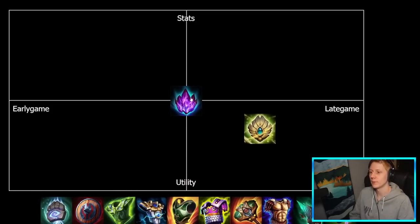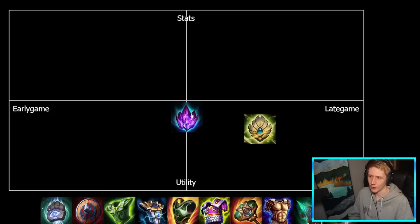In terms of stats and utility, it's relatively balanced, but I'll put it a little bit further down simply because if you're buying Absolution, you're buying it basically for that effect. The stats on it are okay, but there's probably better options for raw magical defense. Abyssal Stone is an interesting item that doesn't see a whole lot of play, but potentially could be very strong with that cooldown reduction increase. In terms of early to late game, I feel like you're buying this one around the middle of your builds.